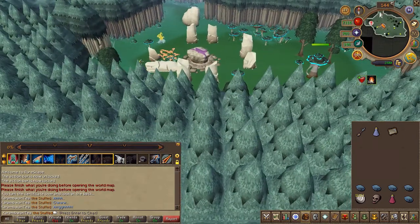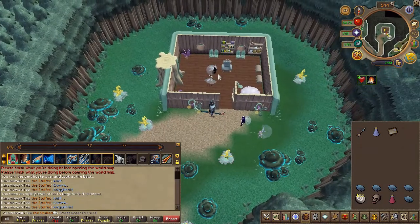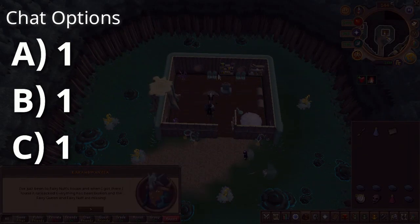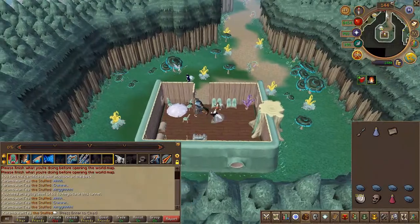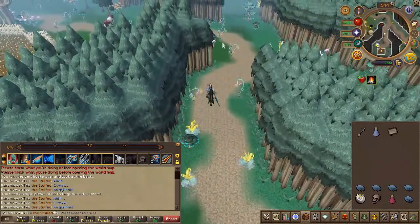Then speak to the godfather located in the throne room of Xenaris. Choose the chat options on screen. Exit the building, head a little north, and speak to the coordinator. Choose the second chat option.